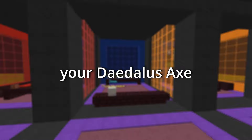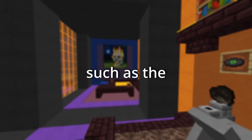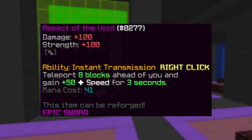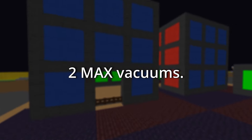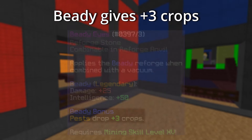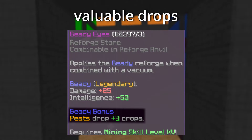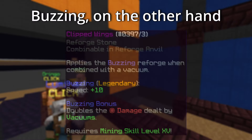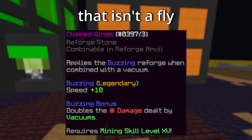You will need your daedalus axe as your main item to destroy the sugarcane, with an item to teleport such as the aspect of the end or the aspect of the void, in order to get to the pests quicker. You will also need 2 max vacuums — one reforged with beady, and one reforged with buzzing. Beady gives plus 3 crops, which is very good for flies, as they give significantly more valuable drops than any other pest. Buzzing, on the other hand, you will use to one-shot every other pest that isn't a fly, in order to save time.